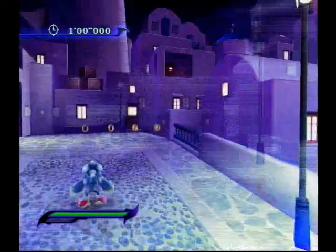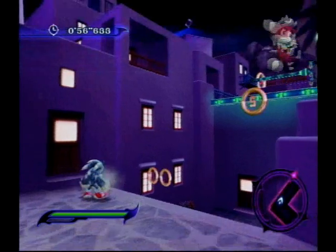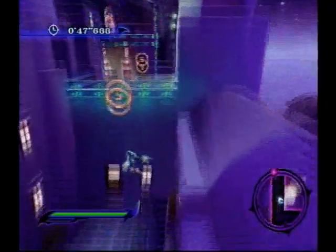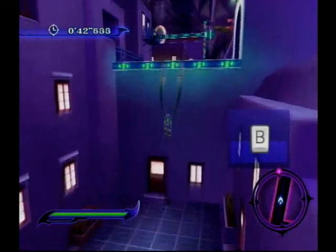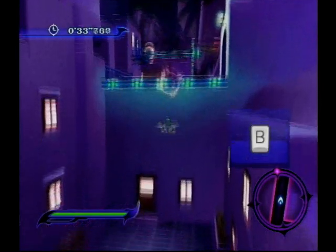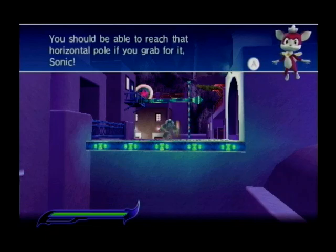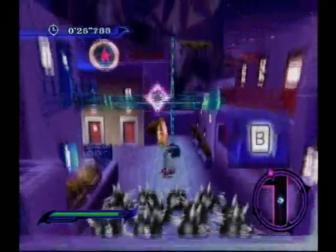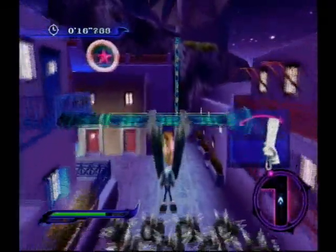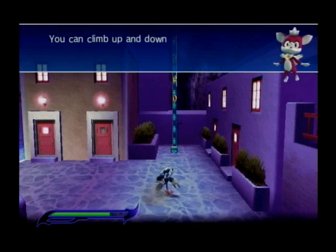You're ready to come out of a tunnel. If a ledge looks climbable, try straight up — reach out your arms. You should be able to reach that horizontal pole if you grab for it, Sonic! You can climb up and down poles like this one.